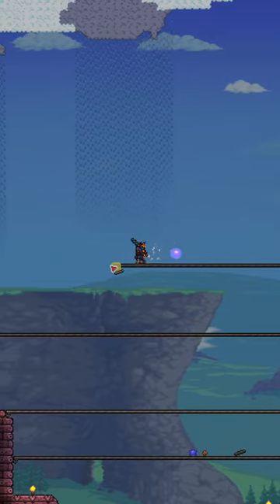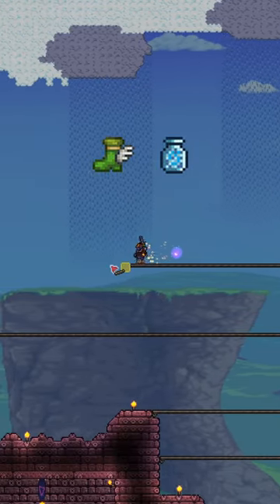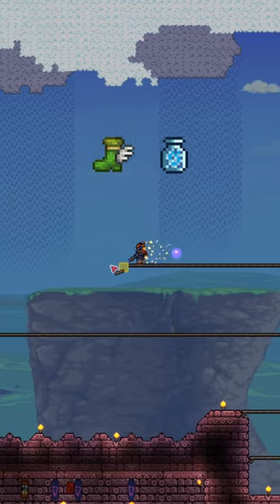For your arena, build several rows of platforms above the dungeon, and you'll need a double jump and boots at least, along with some buff potions.